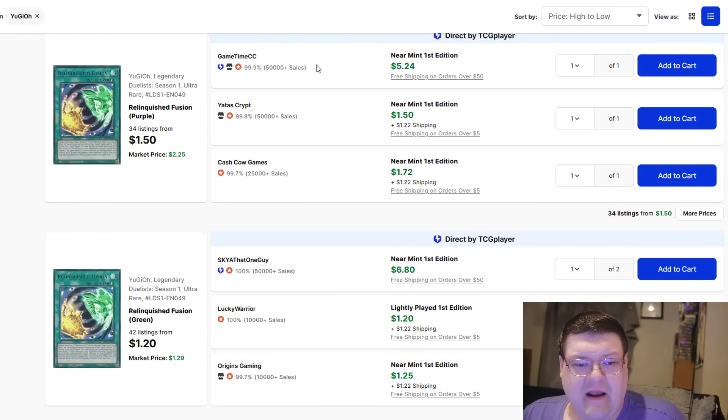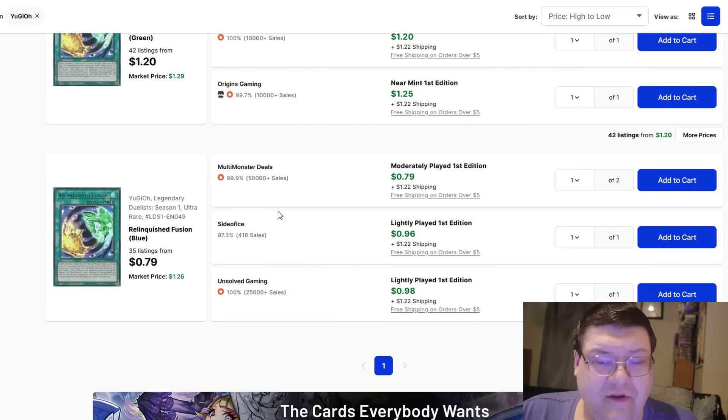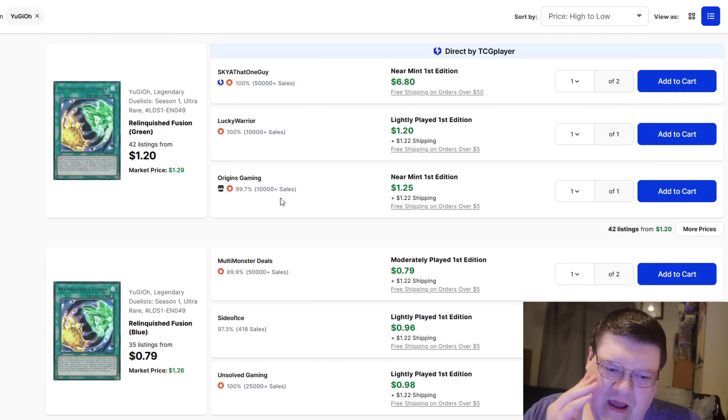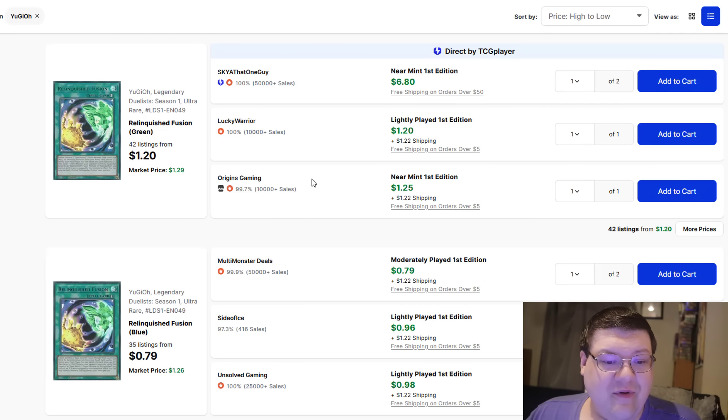I also wanted to point out that the reprints for these are all $34, $42, $35. You don't have a lot of listings for Relinquished Fusion right now, and I really don't know what's causing this. So I just wanted to point out that if you've been debating on picking up a Relinquished Fusion for whatever reason, keep an eye on these.